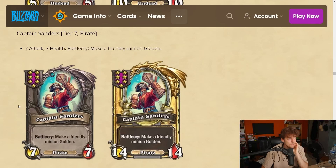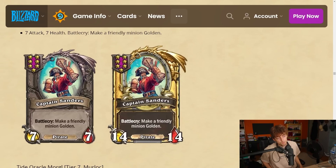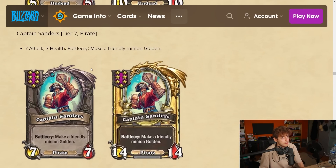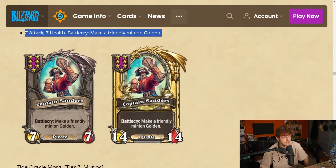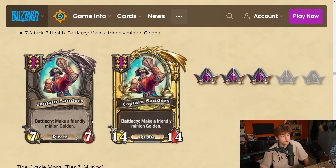Captain Sanders — tier 7 pirate, 7-7. Battlecry: make a friendly minion golden — any friendly minion, not just pirates. It reminds me of the naga spellcraft that makes a minion golden for the turn. If you get this early you still need to find another card worth making golden. I think it's good but situational — it's like a Reno hero power essentially. I'm gonna give it a 3 because it's a two-card combo where you need a second card to get good value.